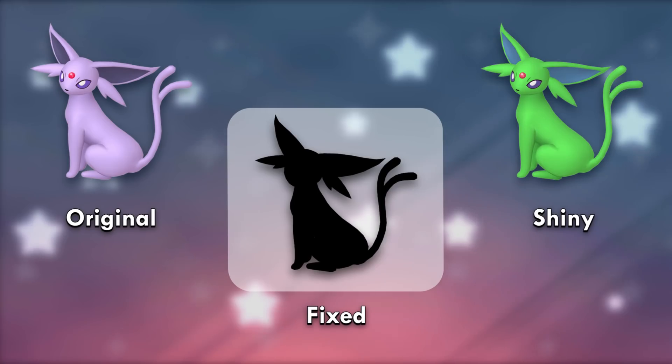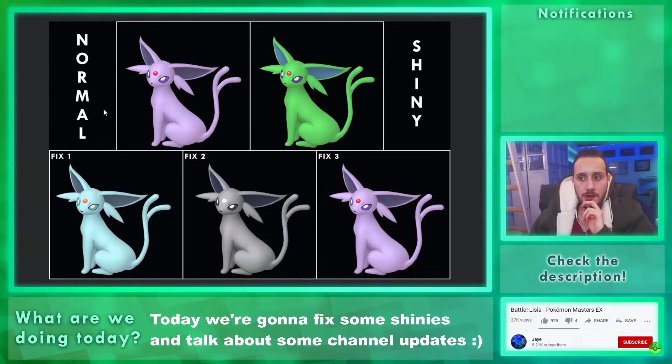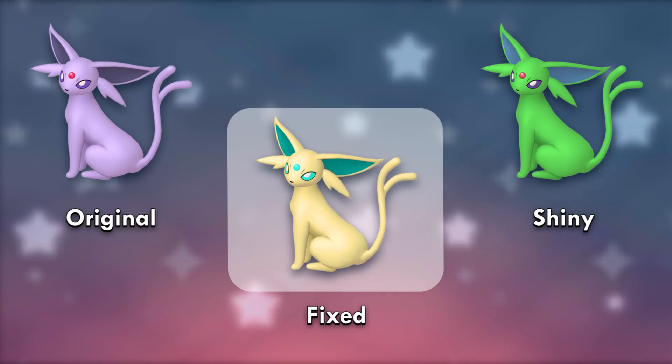Our first shiny is Espeon — an example of a shiny I personally enjoy but is fairly unpopular. There's literally no lore-related reason or reference made by this shiny, which makes sense back when sprites were literally just a palette swap without any actual intentions. Fix 1 was a simple ethereal blue — mysterious and pleasing to the eye. Fix 2 was a fan-favorite black version. Fix 3 was completely white to complement its light theme. We replaced the black one with a gold version, which ended up winning the final poll because it fits the theme, gives off ancient vibes, and gold and blue are very complementary.